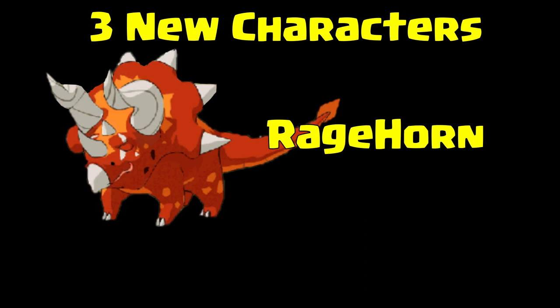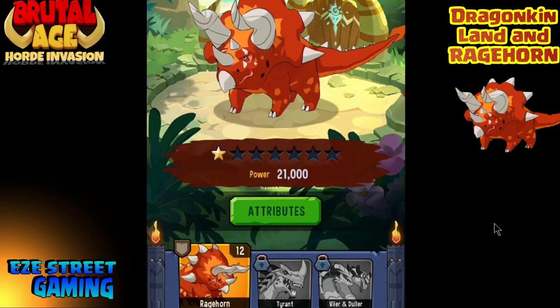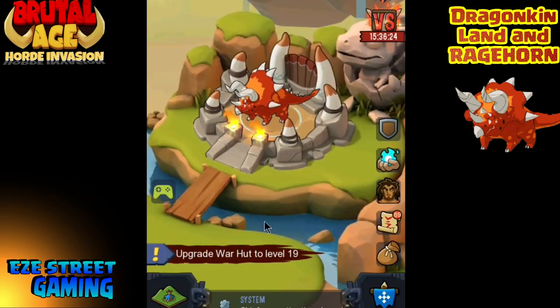We're gonna have three Dragon Kin that I can see so far. Right now only Rage Horn, the very first one, is available to us. The other two are not available quite yet. There's a lot to it, and I'm gonna try to go over as much as I can. You're gonna upgrade Rage Horn, and there are a lot of ways you can upgrade this — free to pay.